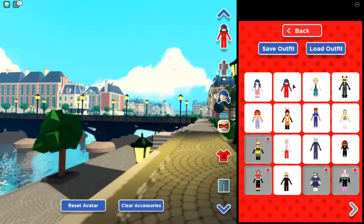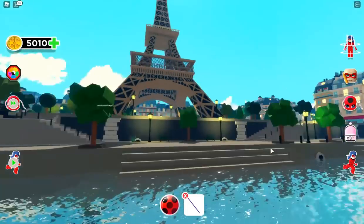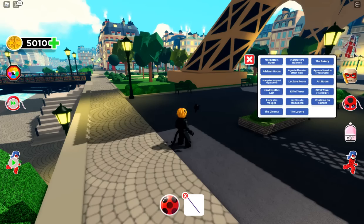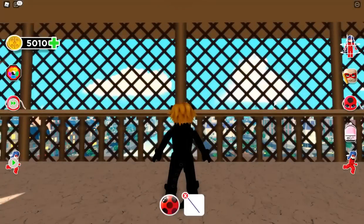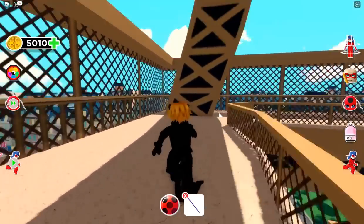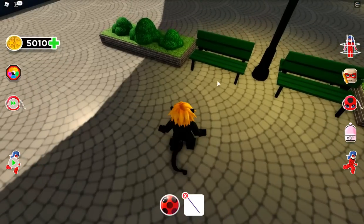Now let's go to the Eiffel Tower and switch to Cat Noir. Oh look at this, this is the Eiffel Tower! We can actually go to the second floor — here it is! And jump all the way down.